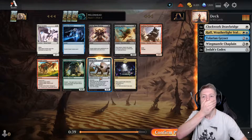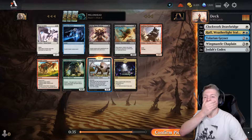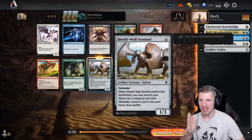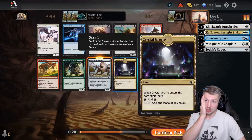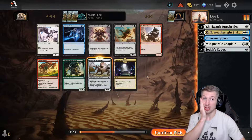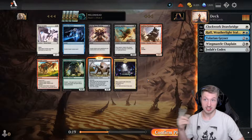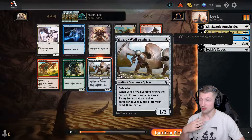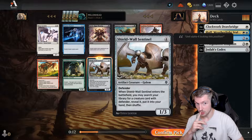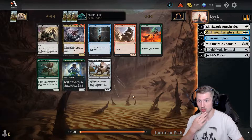It's all about the Shield Wall Sentinel. Sentinel, sentinel, sentinel. We've got the Wing Mantle Chaplain and the Drawbridge — we're taking this. This late? Yeah, and the other one might wheel too. That's a second Essence Scatter though. I think blue is going to be gone by the time we get to the next pack, because we've passed up so much good blue stuff, including the Haughty Djinn. So I think we've got to settle ourselves into Walls here. Just made a tough decision to pass pack one in a while. It's rough.